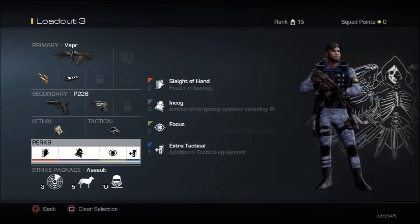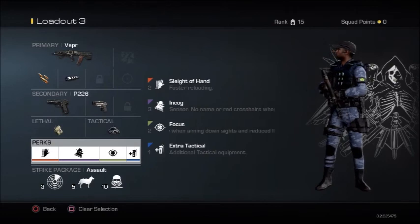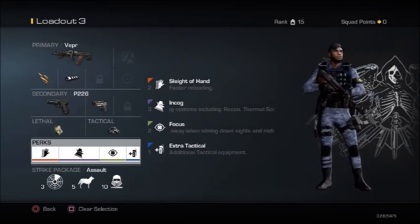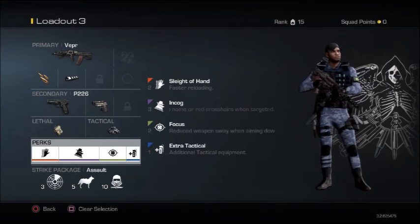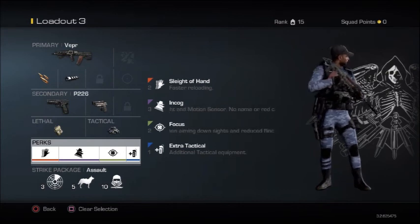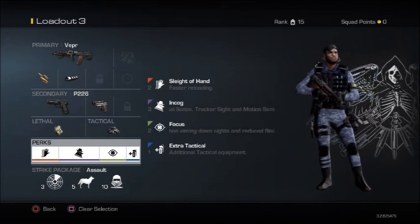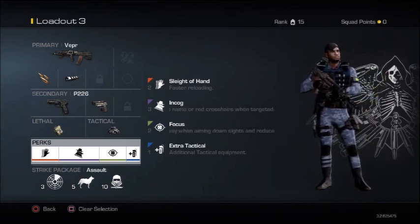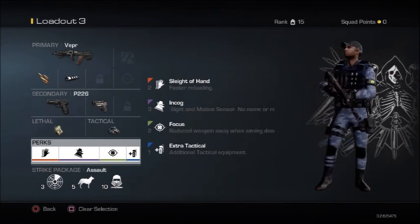Also, the strike package — you can have whatever you want, whatever you feel confident using: support, strike, or specialist. That's all for now, guys. If you want more best class setups for Call of Duty weapons, please subscribe for more. There are going to be more strategies and tips so you can become better online and feel like a pro. I already have a request from Cruel7 Chavez to use the AK-12, which I'll probably be doing this whole week. See you guys later, and enjoy your day.